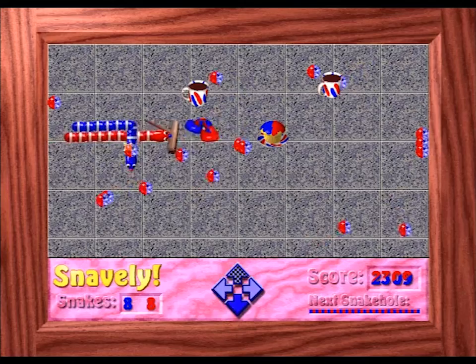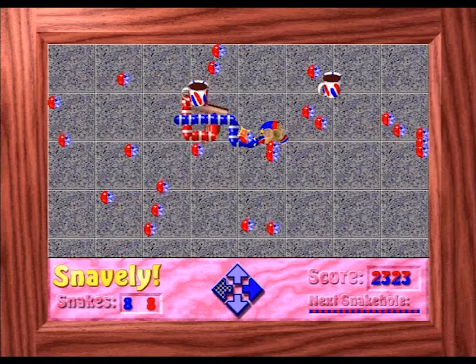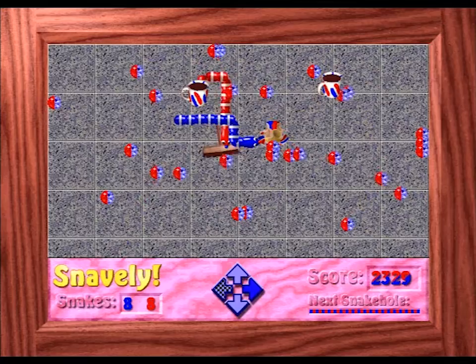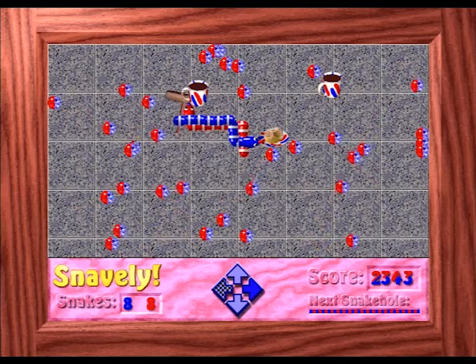The second item introduced is the cupcake, which as we all know is a snake's favourite food. When encountered, a snake will stop to eat the cupcake, allowing the other one to create eggs more easily. It's not particularly useful with two players, unless someone needs a moment to itch a scratch or sip some tea, but it does have its use in single player as it enables the player to concentrate on a single snake for a bit.